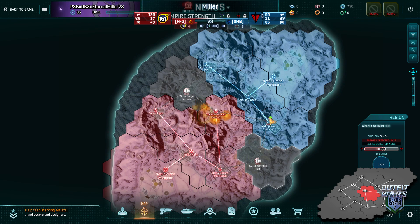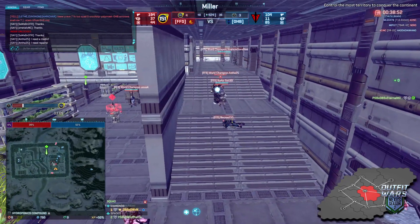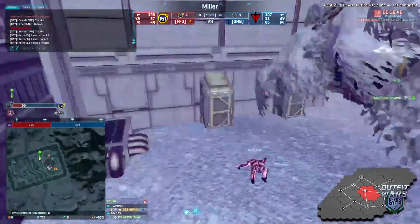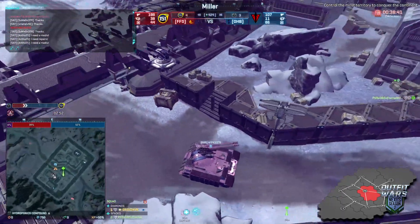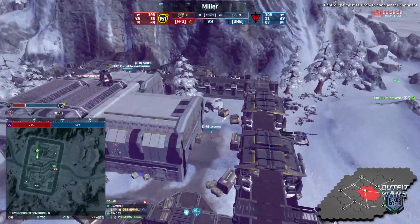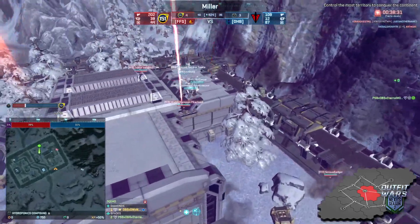With this back-cap going, OHB can't flip Granite Head anymore because they no longer have any connections. They still had a point but because the timer wasn't going they couldn't stop FFS. Meanwhile they can't touch SATCOM while this is being contested, so if FFS gets SATCOM going at full speed it's over. OHB is wasting pop at SATCOM right now — I think it's just one person there. They're losing Bitter Gorge and haven't committed anyone there.